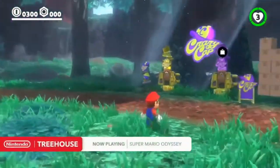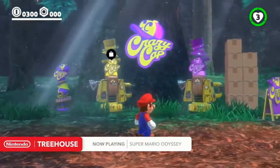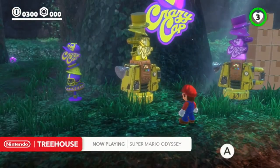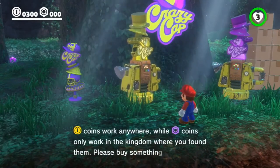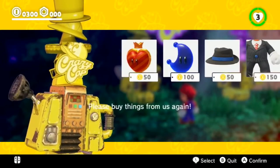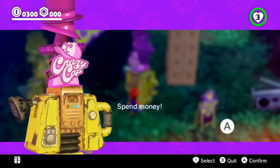What's good to know is that even though Bowser is causing lots of havoc, commerce is still alive and well. I've got a nice little Crazy Cap spot here. As we explained in the previous segment, there are two coins: yellow coins, which are good everywhere, and purple coins that are unique to the individual kingdom. I like how direct they are too — 'Spend money. Do it.'